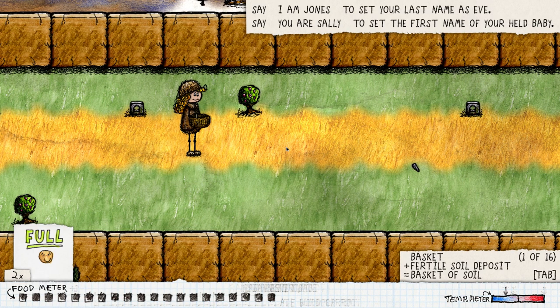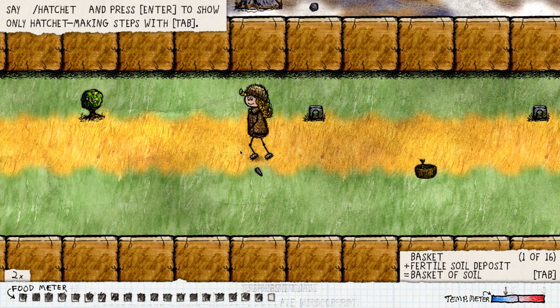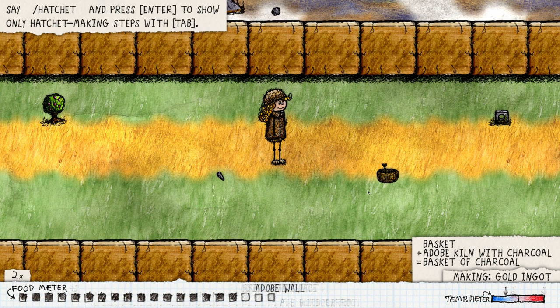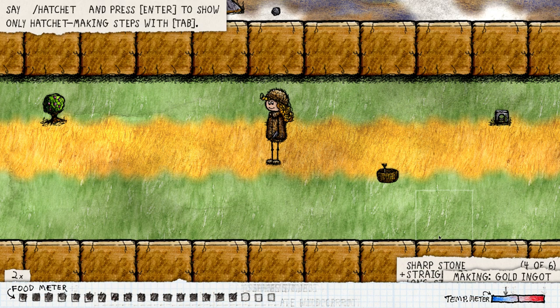'Say I am Jones — your last name is Eve. Say you are Sally — it's the first name of your held baby.' Am I gonna get a baby now? Very important. 'Say hatchet' — so this is the cool new thing, this is amazing. So if you press the slash key you can type in any item — let's type in something complicated, like gold ingot. So now it's gonna say 'making gold ingot' and give us hints on what we need to make. When we mouse over an item it's gonna filter to only things that are actually relevant to us.